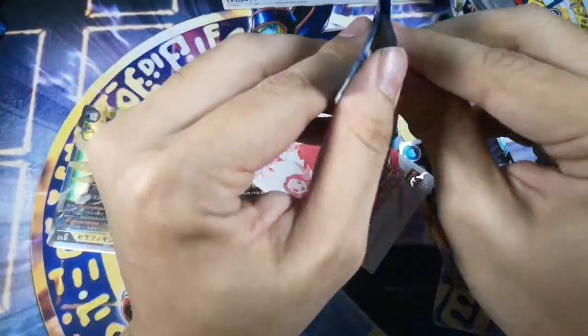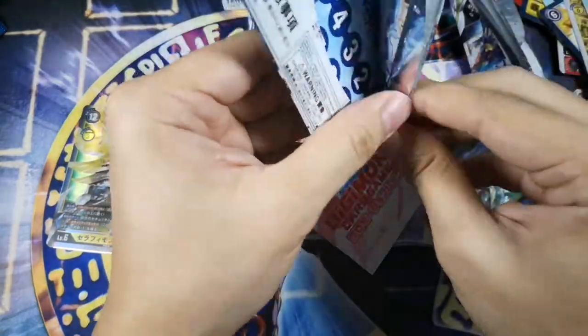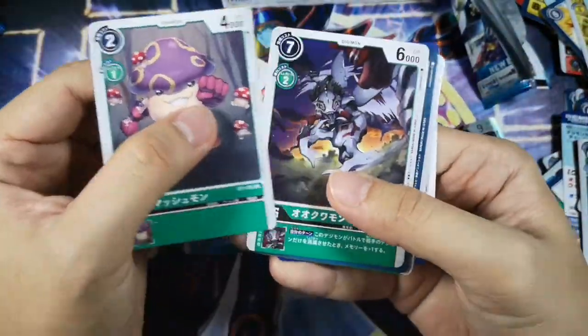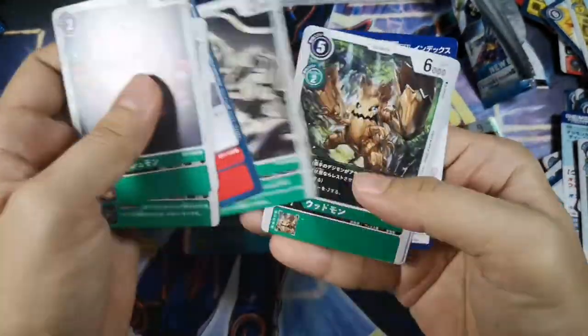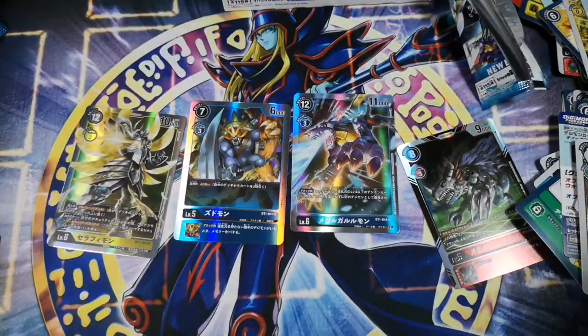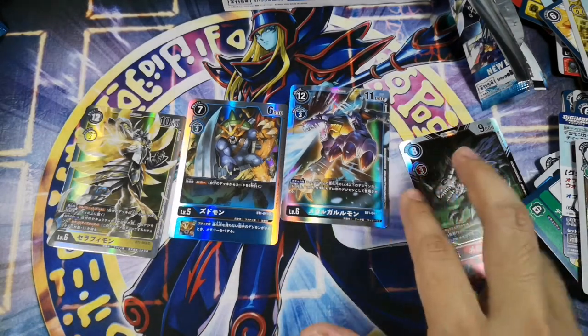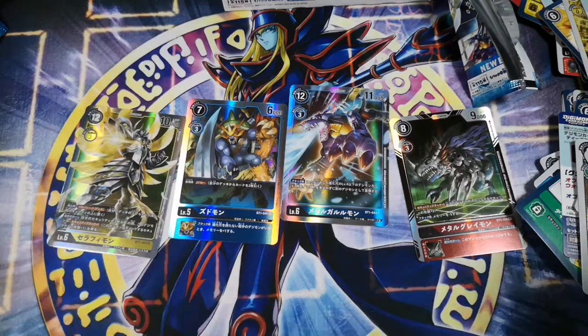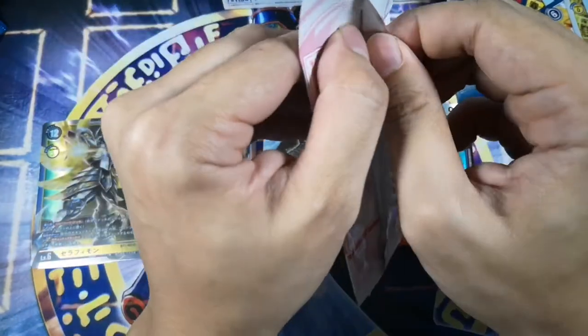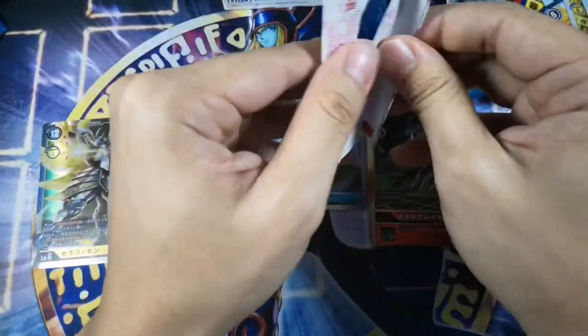Honestly I'm not super excited about the pool — I'm going to buy one more box. Patamon. Only four foils. I thought there would be at least six, or maybe the numbers differ from box to box. I do not know. Maybe I missed one. So we're going to open the promo card and see what we get.